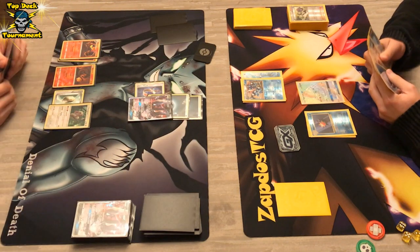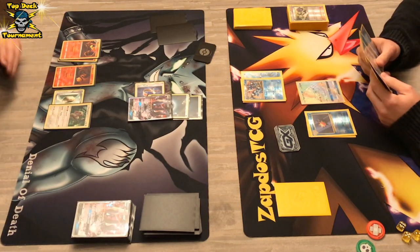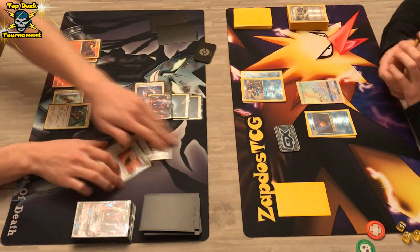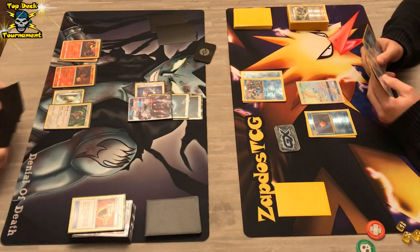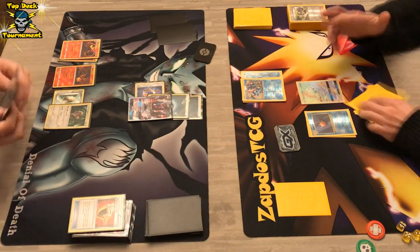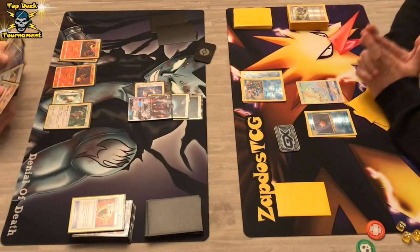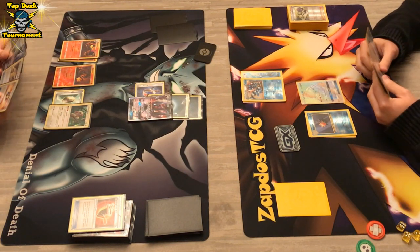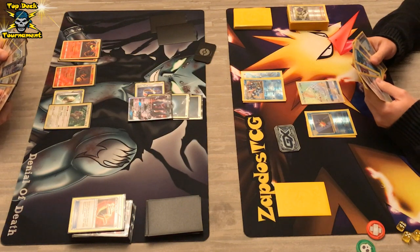We're definitely going to see a huge turn here — if he gets the energy he can KO that Greninja. That was a Sycamore — seven cards in hand. But he does not grab the energy, and he's also in an ability block. So there's nothing he can do but wait an extra turn. But that turn will cost him dearly — because if the Greninja player gets out another Greninja Break, I think it's over.